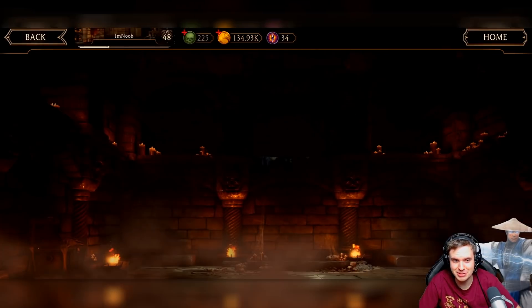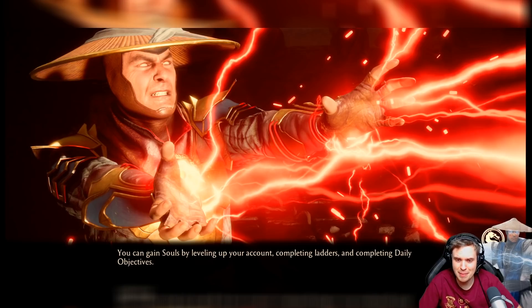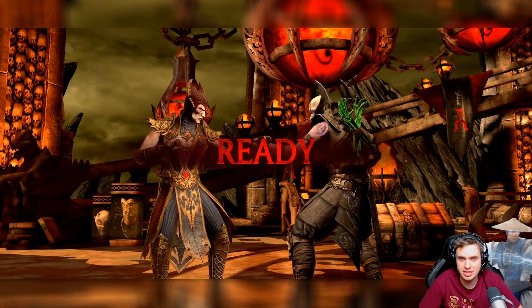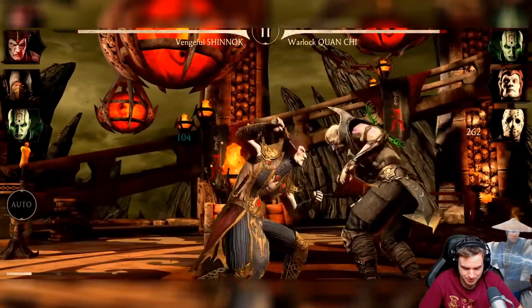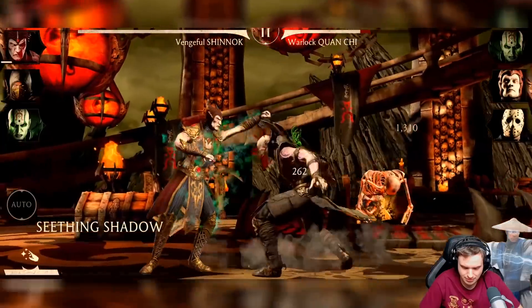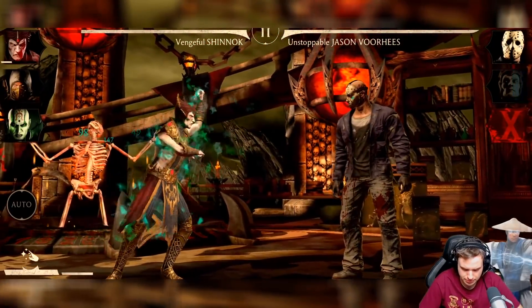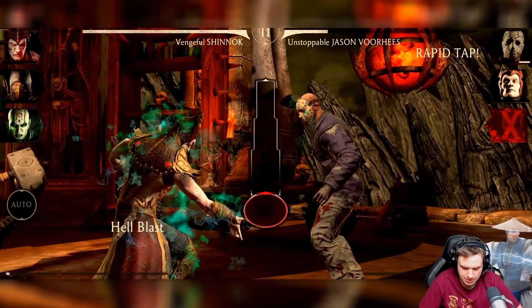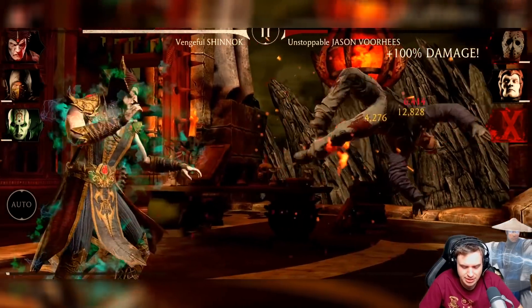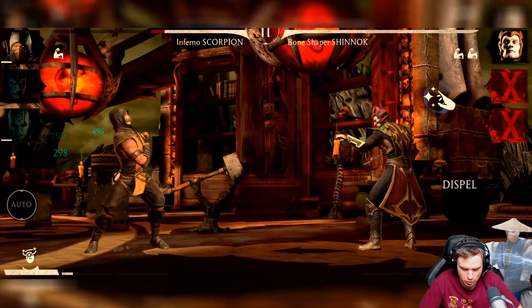I got 10 souls so I could heal, but I don't want to — not on this first run. Only heal on your good runs, not on your test runs. I need to kill Quan Chi before he takes it out. With Jade you just have to get lucky with Shinnok's Special 2 — if it lands she is done, but if she evades it, you're done. That was beautiful — that was exactly what I was hoping would happen.